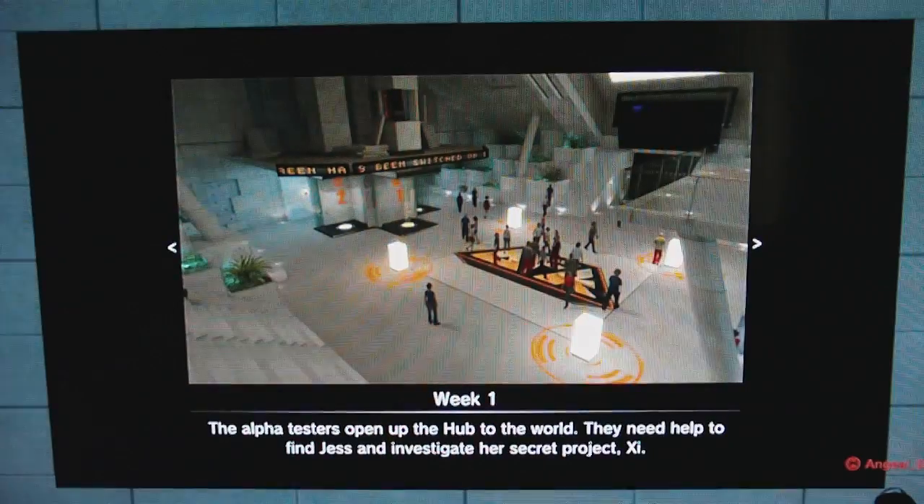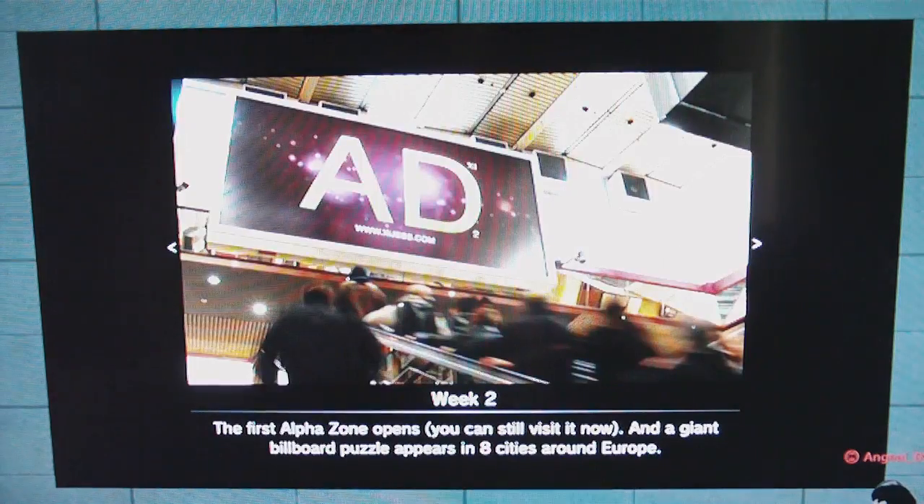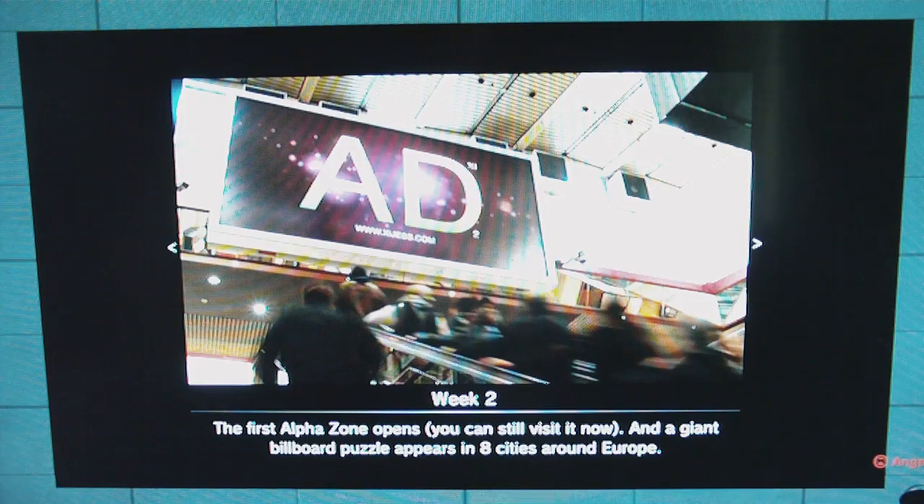You can switch between pictures and that's what the old XI used to look like. The AlphaZone — the AFK logo is in the middle of the floor and the holopads are lit up. They're not actually lit up now because they don't work anymore, as it's only a museum. The next one is one of the billboards around Europe that people had to look for. I remember doing that task ages ago and it really did take all the community to find out what all the billboards were.